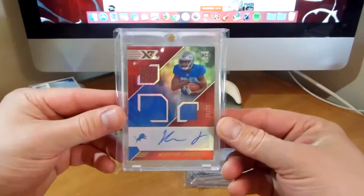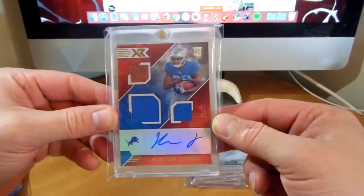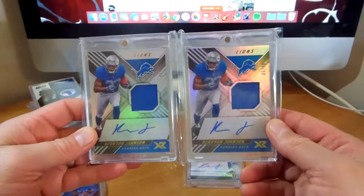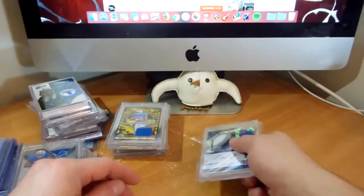Let's move on to some RPAs here. From XR, numbered to 75 — the three-swatch card here. Got looks like a jersey, football, and it is part of the napkin there. Really cool, love that one. And then just two base RPAs — the 99 right there. Cool to have those.